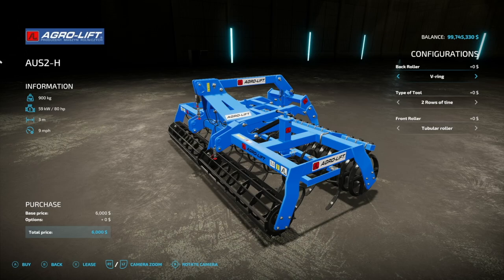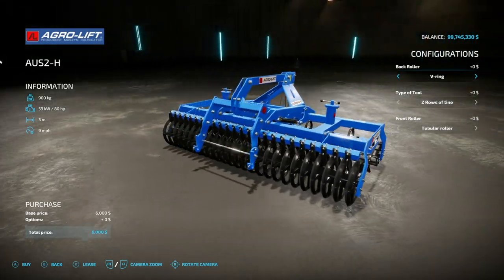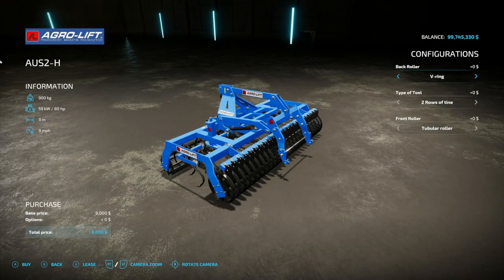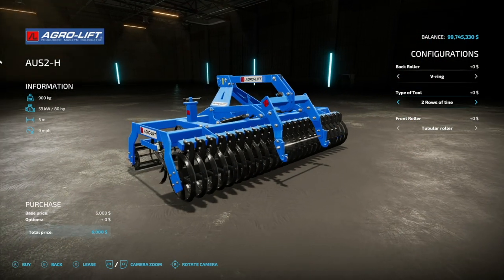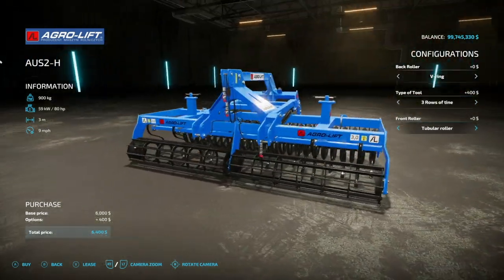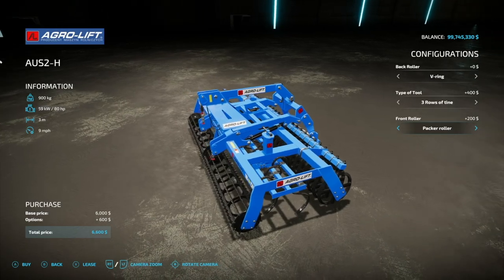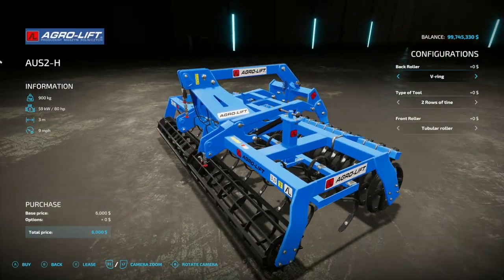From the same modder we've got a cultivator — the Agri Lift AUS 2-H. This has 80 horsepower required, three meters wide, nine miles per hour, and weighs almost a ton. For the back roller you've got V-ring, T-ring, and C-ring options. Types of tools include two rows and three rows. For the front roller you've got a tubular and a packer roller. This has a hook on the front and the back, leading me to believe you might be able to use these two implements together.